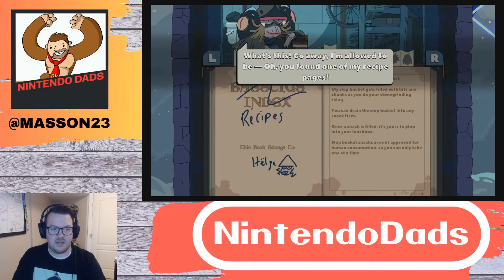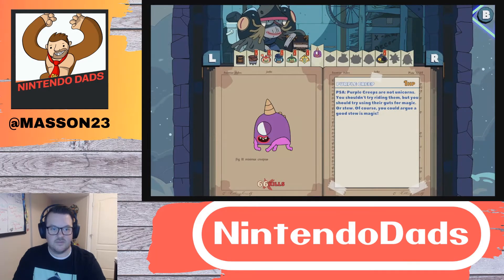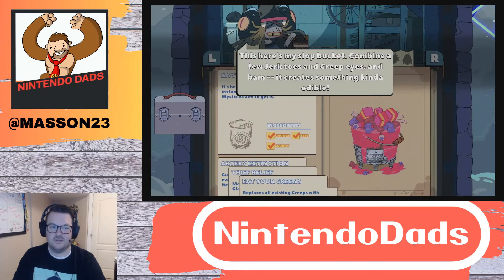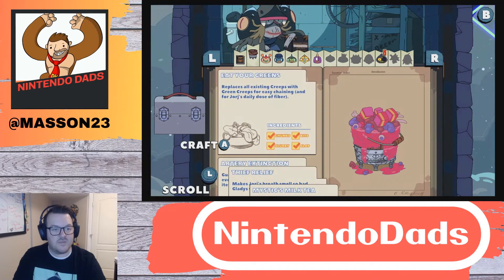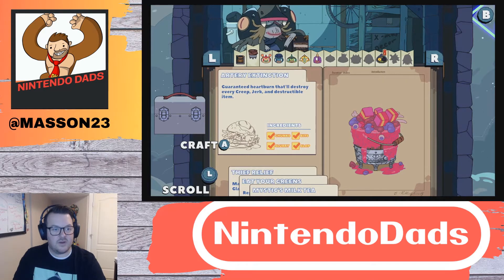A page of the recipe — they categorize each character. Oh, that's kind of cool. This was definitely something they didn't have before. There's a slot button — combine new jerk toes. Oh, this is cool, they did not have this before — very cool.